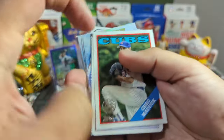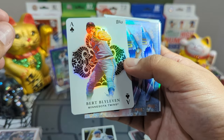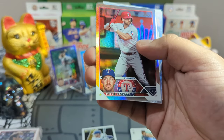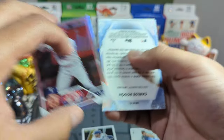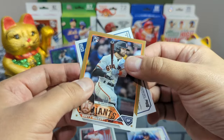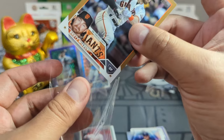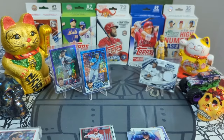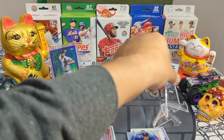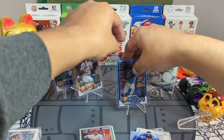We got Greg Maddux, another legend, a Bert Blyleven — very cool. Stars of the Major League, Mitch Garver rainbow foil, Carlos Rodón Stars of the Major League Chrome. And we got a Brett Wisely rookie gold, a nice numbered parallel. Don't know who Brett Wisely is but we'll take it — putting him on the stage.